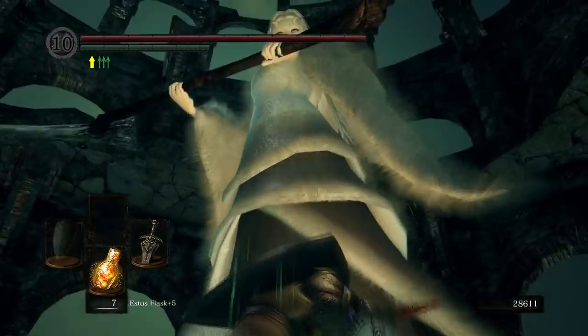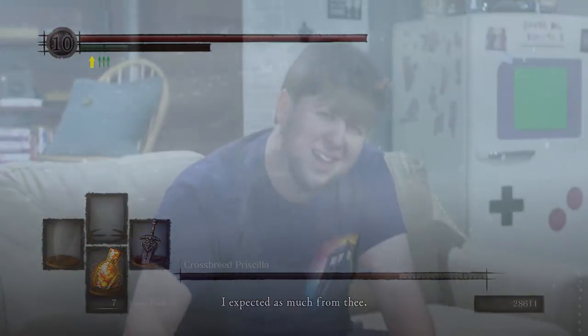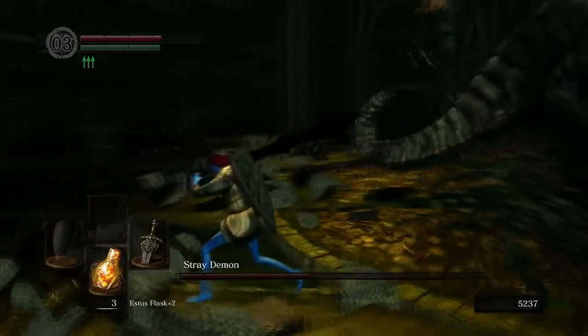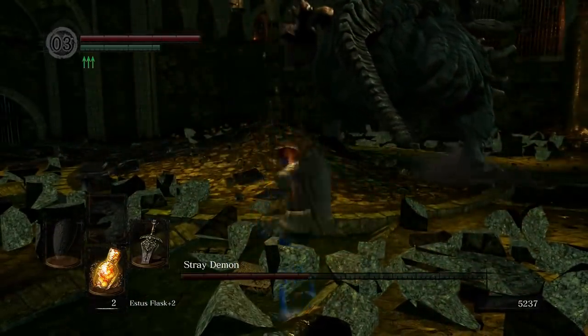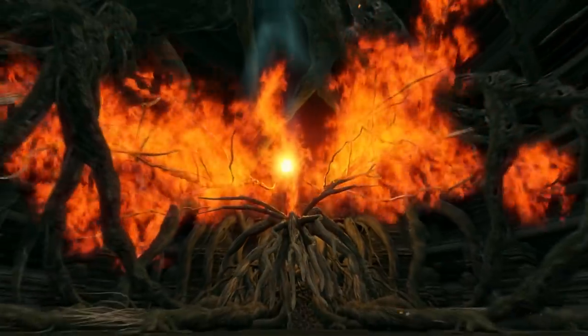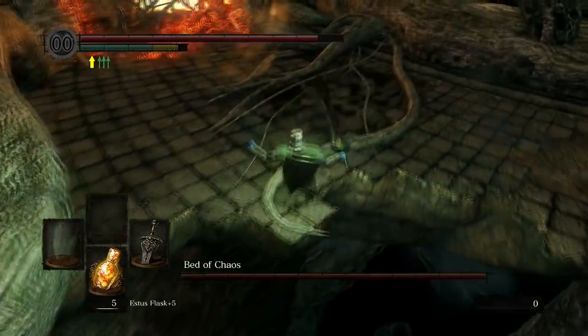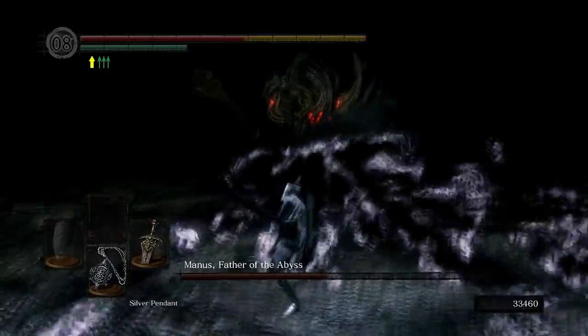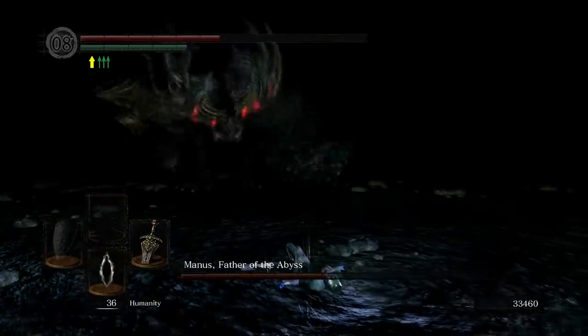For example, check out what happens if you smack Priscilla. For another example, look at the Stray Demon's AoE blasts — you can actually see where they are. Even the Bed of Chaos looks better than before. Seeing this level of graphical upgrade leaves me scratching my head as to why the rest of the game didn't see this same treatment.